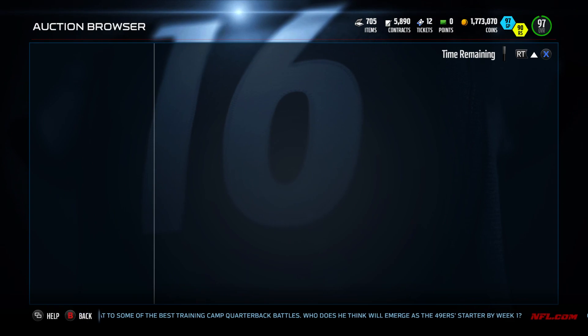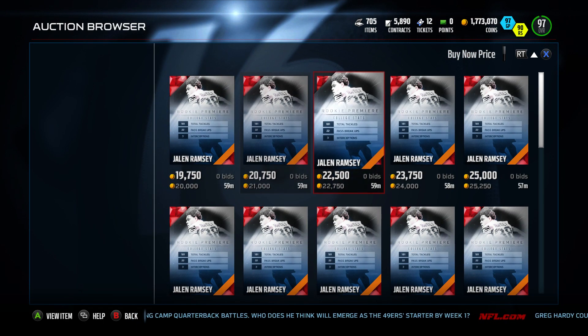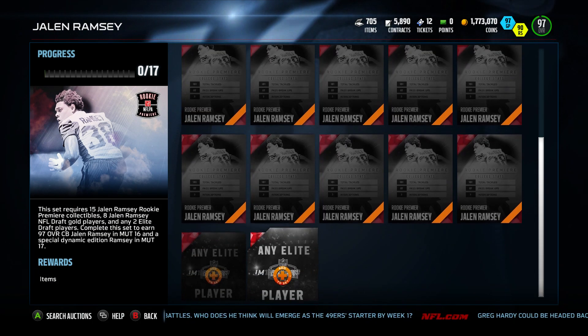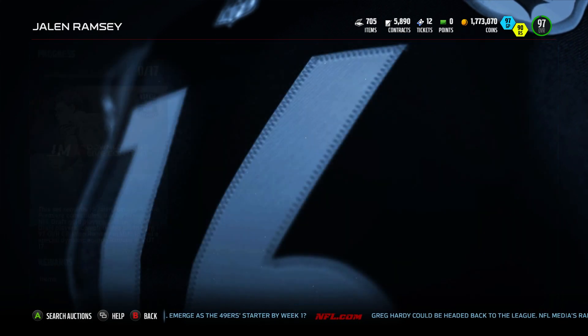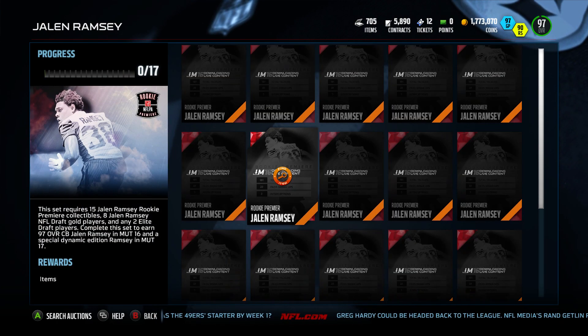So let's take a look at it. Around 20,000 - we could say 25k probably, and the price is probably going to go up. Times 15: that's 300k if they're going for 20k each. Not terrible. And then you need two elite draft players - those might be tough to get. So let's go look at how much elite draft players cost.